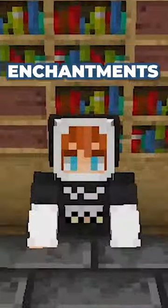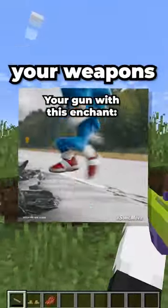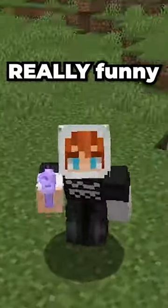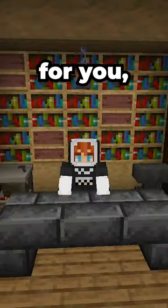The mod also adds nine new enchantments that can increase the speed of your gun's reload, increase the rate that you can fire your weapons, and even make your bullets set blocks and entities on fire, which can be really funny on multiplayer servers, because it just becomes an annoyance.